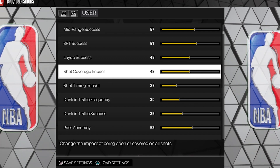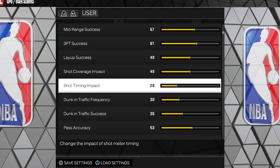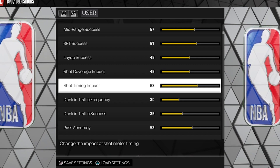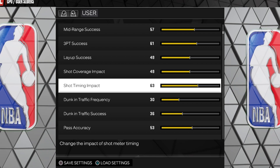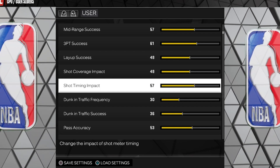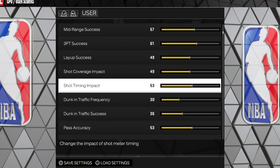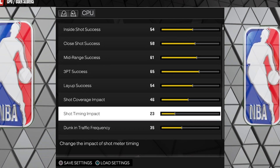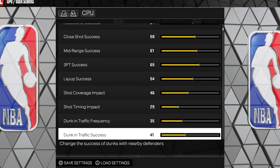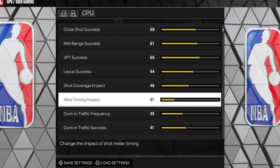For current gen — same concepts, just different numbers. Shot Timing Impact slider, user side: Rookie 63, higher is easier. Dropping two notches each level: Rookie 63, Pro 61, All-Star 59, Superstar 57, Hall of Fame 55, Beyond Hall of Fame 53. For the CPU, same idea — low but not too low: Rookie 29, Pro 27, All-Star 25, Superstar 23, Hall of Fame 21, Beyond Hall of Fame 19.